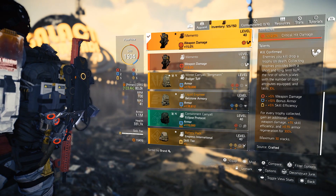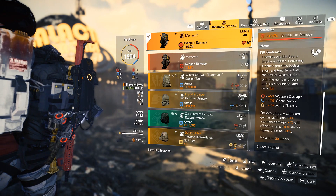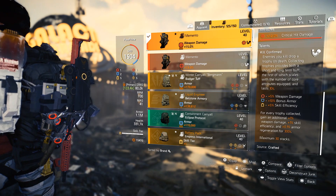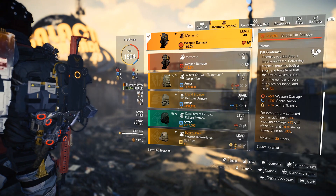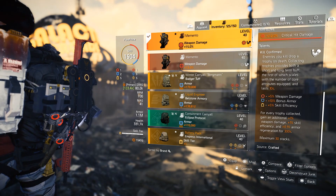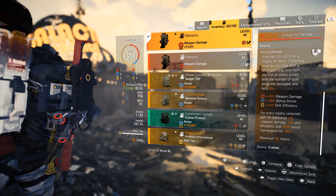For every trophy collected, gain an additional 1% weapon damage, 1% skill efficiency, and 0.1% armor regeneration for 300 seconds, or 5 minutes. The max stack is 30, so we will get up to 30% weapon damage and 30% skill efficiency — and this is at max stacks.